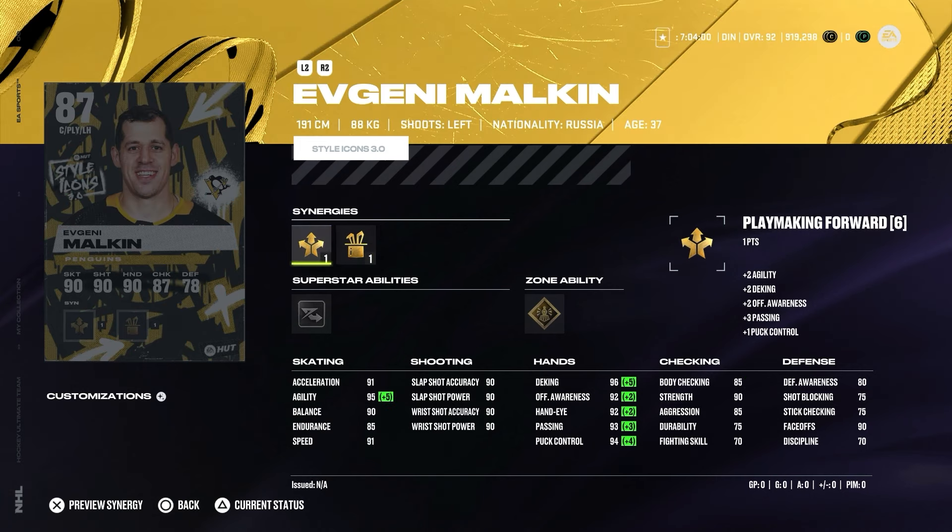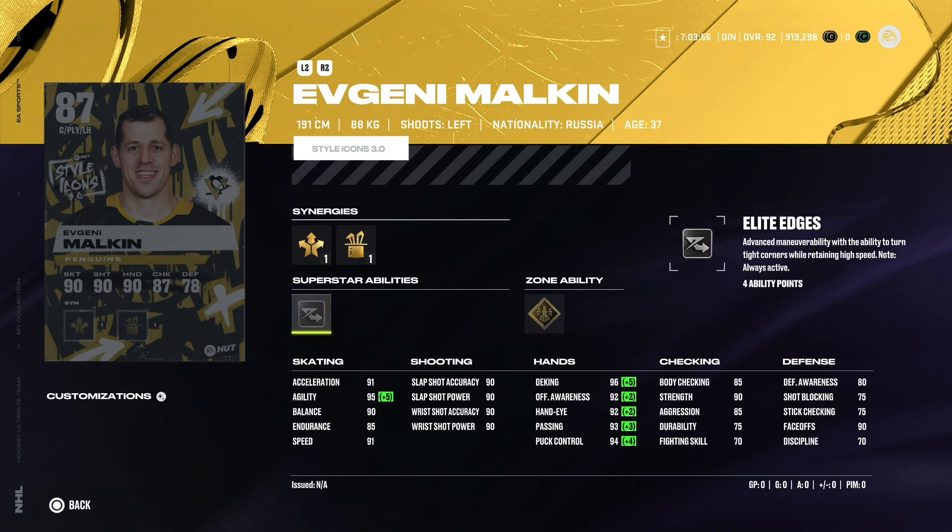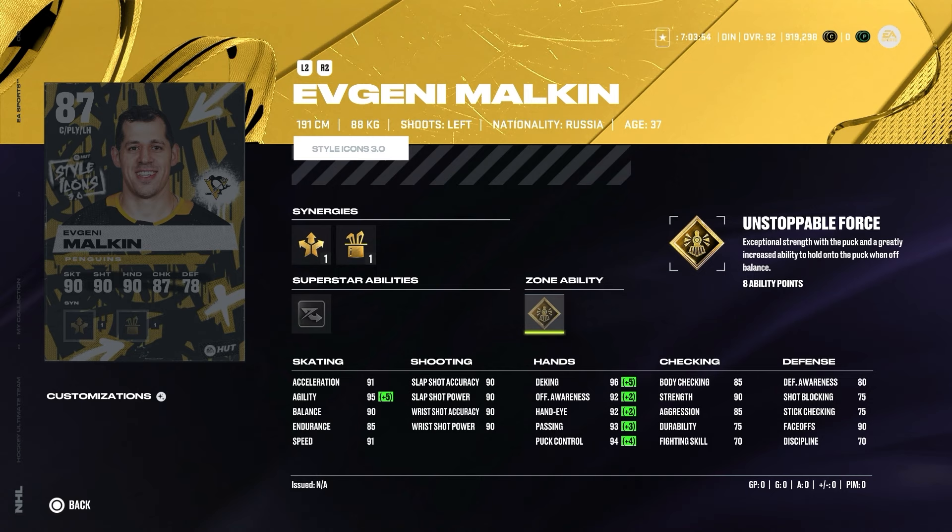Finally we also have an Evgeny Malkin card — 87 overall playmaking forward or dangle boost with superstar ability elite edges and zone ability unstoppable force. If you activate the synergies you can get the hands up quite a lot. Acceleration is 91, speed 91, agility 95, balance 90, shooting is 90. It's solid for 87 overall. If you were waiting for a usable Evgeny Malkin card, this is the one I'd suggest you try out.